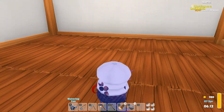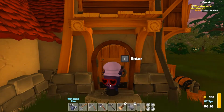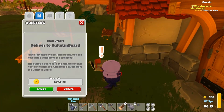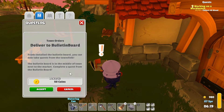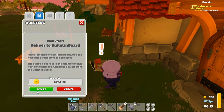Hey guys, Heather here and we are in Garden Pause. We've got mail delivered to the bulletin board. Frank installed the new bulletin board - you can now take quests from the townsfolk. The bulletin board is in the middle of town next to the market. Complete a quest from the bulletin board.